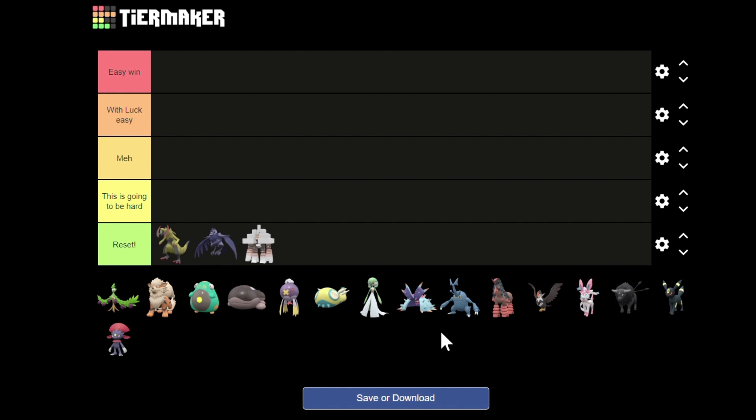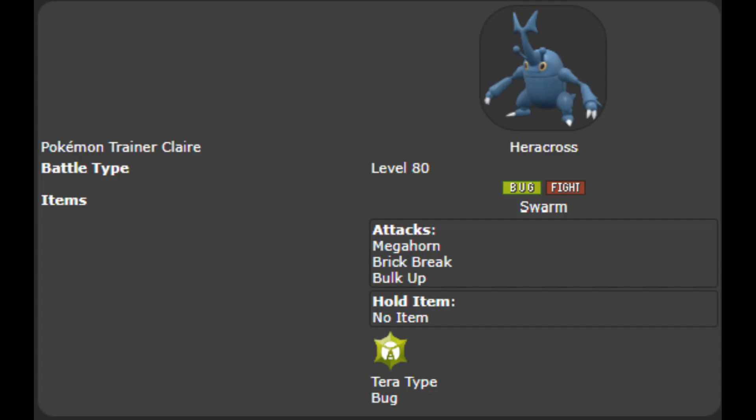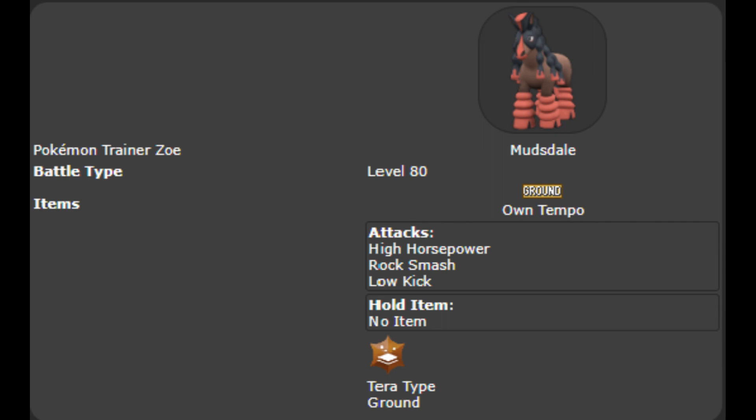Heracross is the lowest Pokémon with an ability that improves its Defense, but since it's only Bulk Up and Heracross doesn't survive more than one turn anyway, it's useless. Its ability Swarm only kicks in once Heracross has less than a third of its health, and since it's only useful for Heracross, it's actually useless. Mudsdale's only reason for being a little bit higher up is that it can lower Cinderace's Defense with Rock Smash. Sadly it has Own Tempo — if it had Stamina it would be a bit more useful, but it would still not be enough to occupy a higher place.